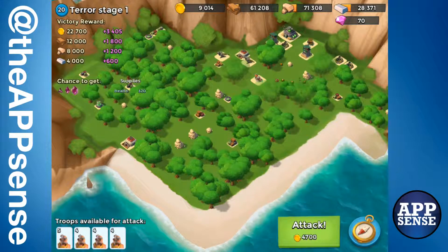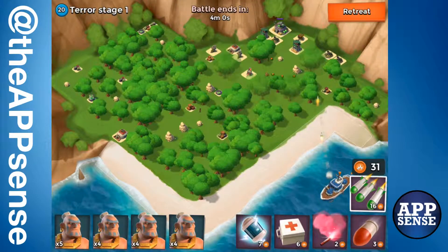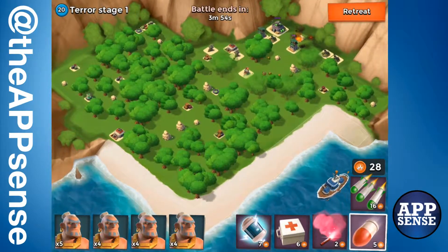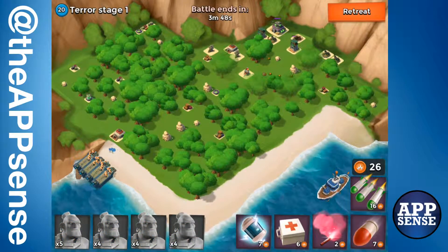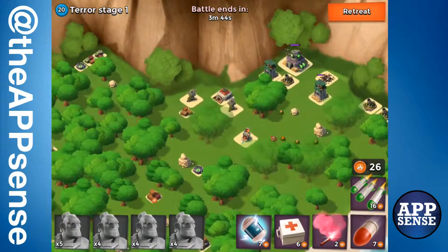Let's go ahead and attack. I'm going to make fairly quick work out of that, then release the warriors on this side and they're going to give me power-ups. While doing this I'm going to knock out the sniper tower and the mortar closer to the base.